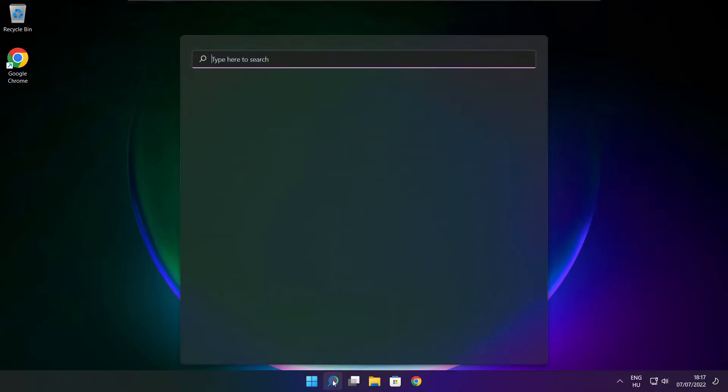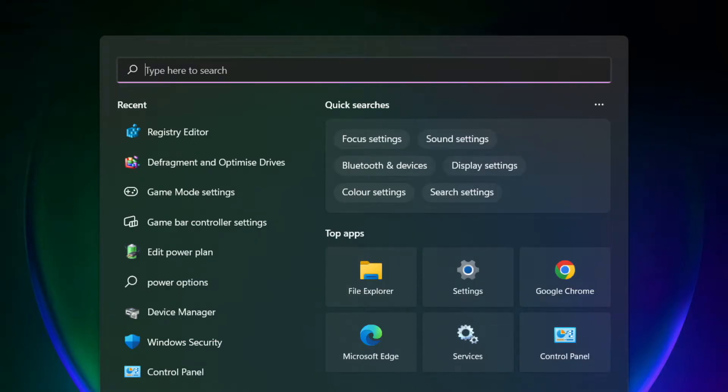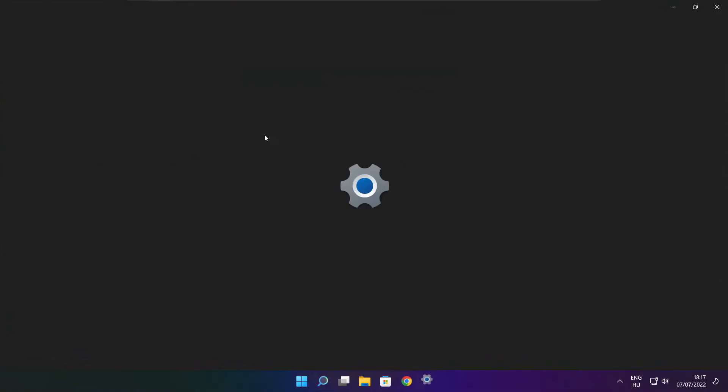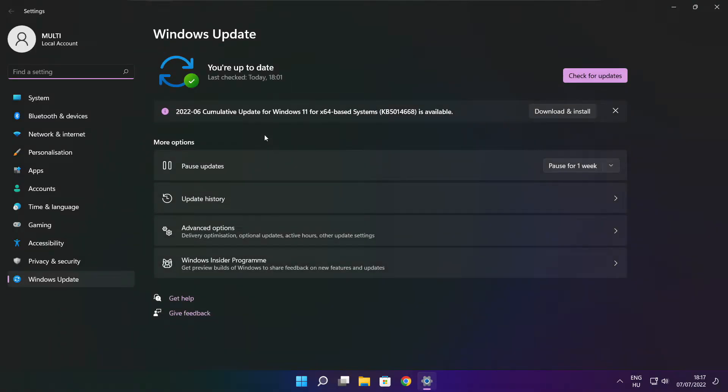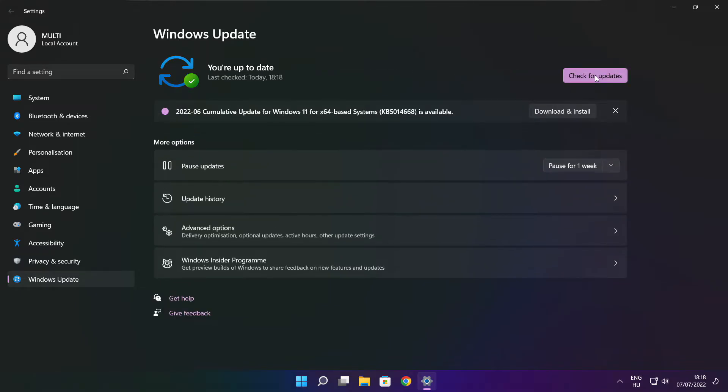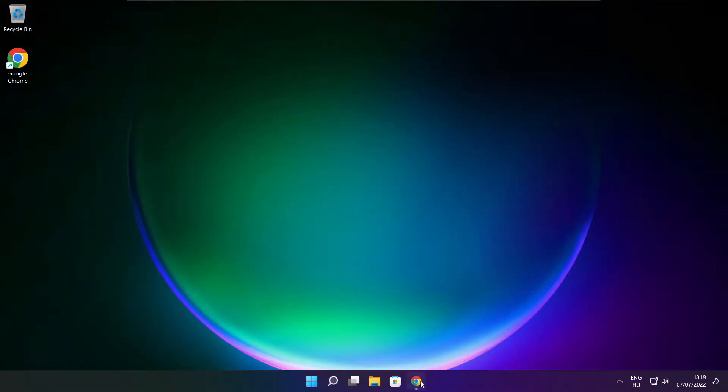Play game. If that didn't work, click the search bar and type update. Click Check for Updates.